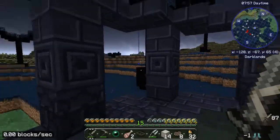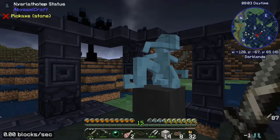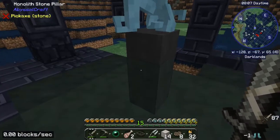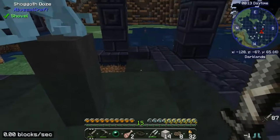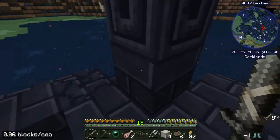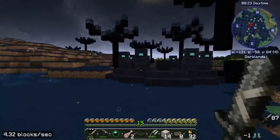All right guys, I'm back. Here in this Abyssal Craft structure - this is another one of the statues, the Narlahotep statue. This is monolith stone pillar and then this is a Shagath ooze, which I don't think they spawn from this. These are some of the different blocks, and these blocks over here give off light.